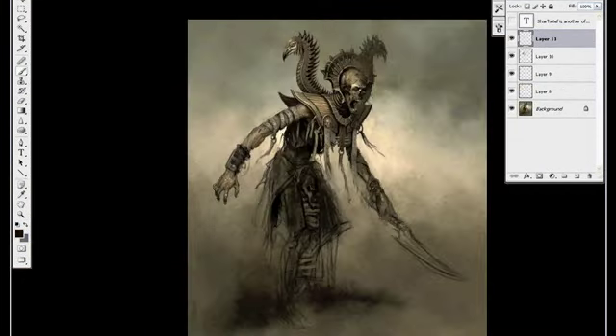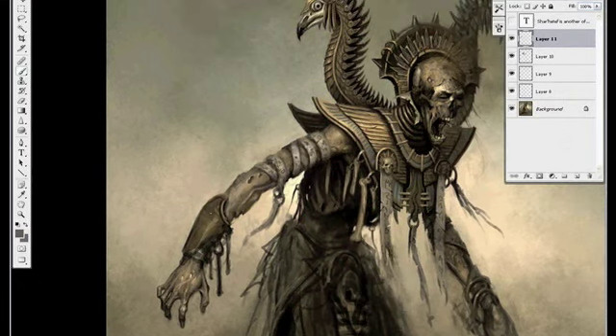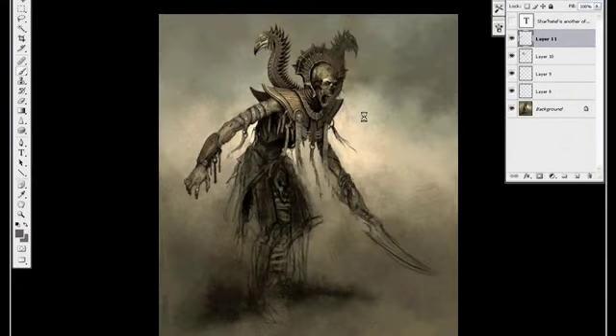Not really sure what I'm going to do with his bracers yet, so I'm just kind of playing around with some different ideas. Maybe he has some more little dangly bits hanging off of it, but I know that the modelers aren't going to actually be able to put that on there, so I'm going to end up having to take it off later on.